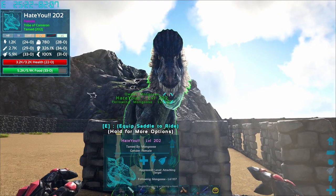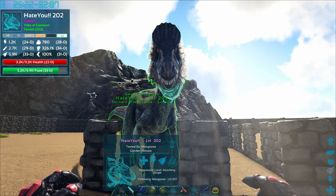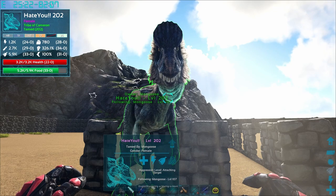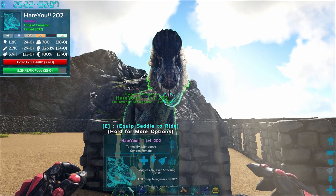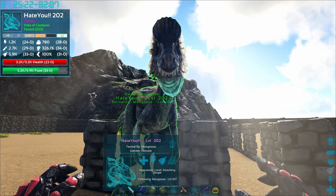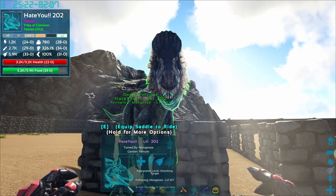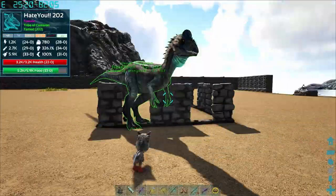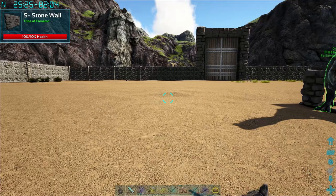Distance seems to matter — the closer you get to them, the easier it is to freeze them. And it seems harder for them to freeze you if you're right up at the base of their mouth. It can be difficult to get into that position because they start moving around even when they're spraying their breath. This area is nice because I have basically two lines of defense, so I'm able to pick it up, drop it out of there, and it's still in a controlled environment.